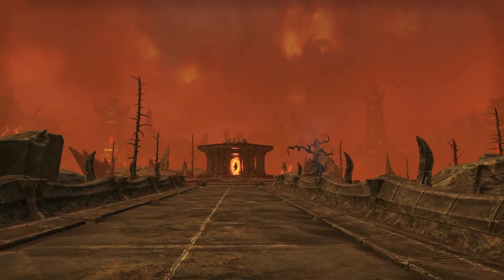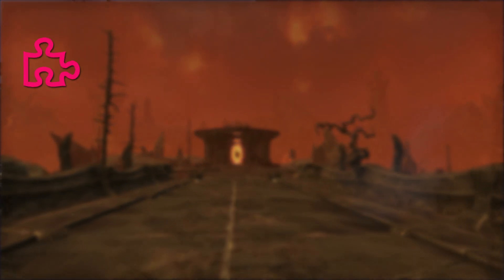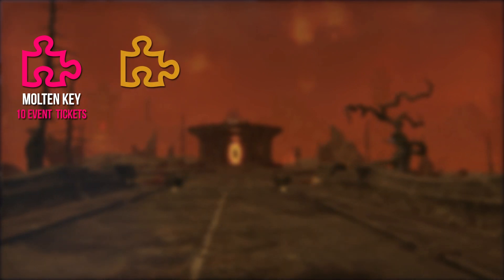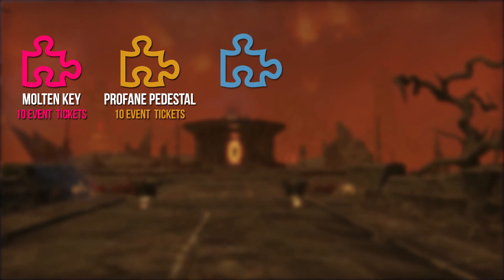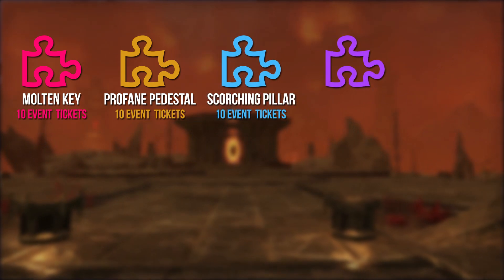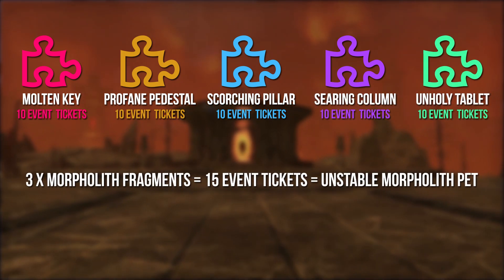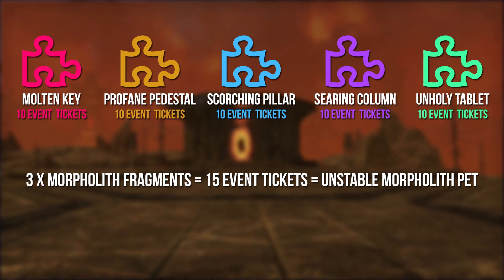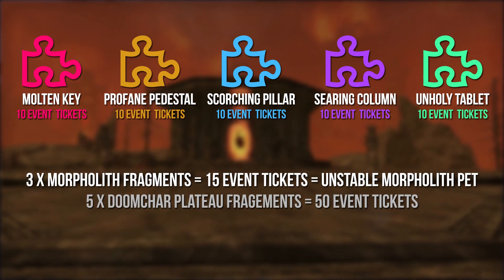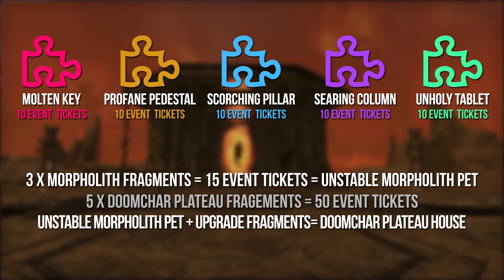If you want to morph your Unstable Morpholite pet to the Doom Char Plateau house you need to buy the Upgrade Fragments. Each event in the fourth quarter of 2021 they add new Upgrade Fragments to the Impresario stock, starting with the Molten Key, then the Profane Pedestal, the Scorching Pillar, the Searing Column, and the Unholy Tablet. Each Upgrade Fragment costs 10 Event Tickets.